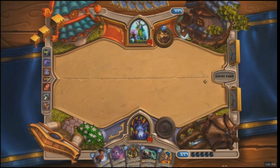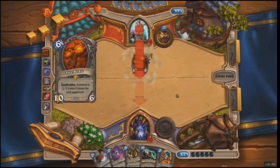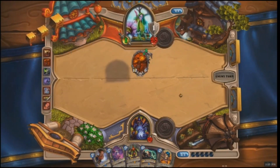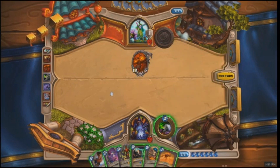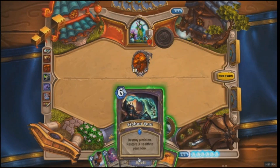The Druid has eight mana now, so he might start playing something huge. The Druid plays The Beast — The Beast is very strong for the mana cost with ten attack. As soon as the Warlock gets down to zero health he's done, and he only has 27 health right now. But The Beast has a drawback: inside the belly of The Beast is a hidden gnome, Finkle Ironhorn. If you can kill The Beast, he'll pop out and join your side.